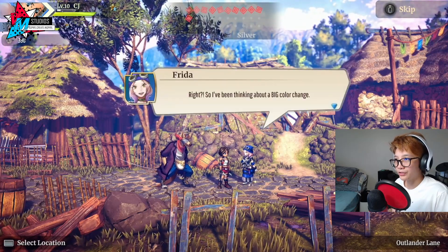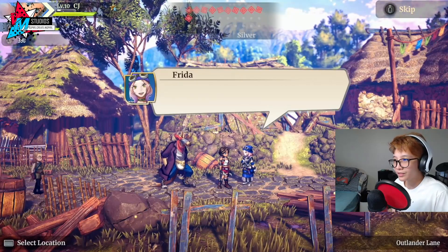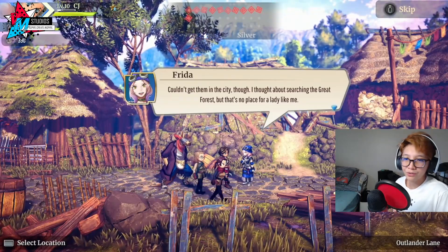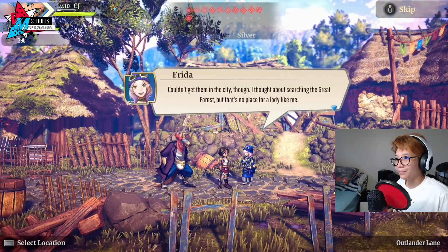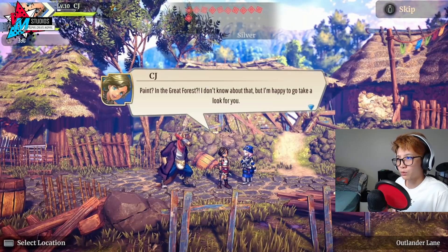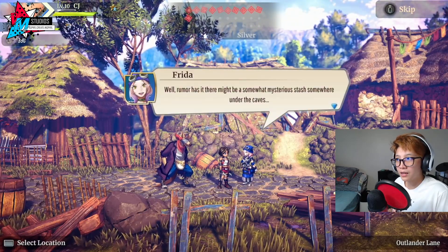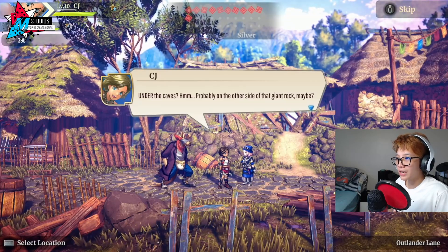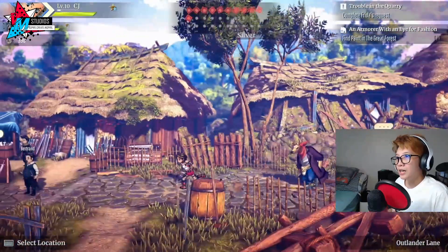'So I've been thinking about a big color change — yellow, pink, bright and cheerful colors. Problem is, I'm not sure where to get paints. I thought about searching the Great Forest, but that's no place for a—' Oh my god, we're going back to the Great Forest. Are you actually kidding me? 'Paint in the Great Forest? I don't know about that, but I'm happy to go take a look for you.' 'Rumor has it there might be a mysterious stash somewhere under the caves.' Probably on the other side of that giant rock — let's go.